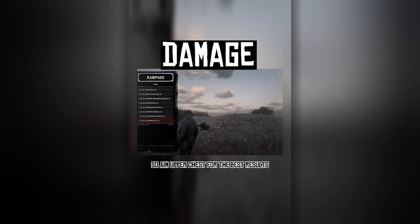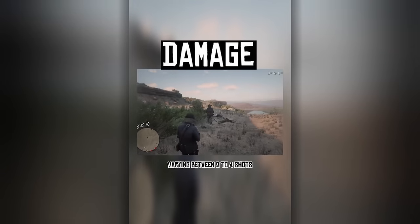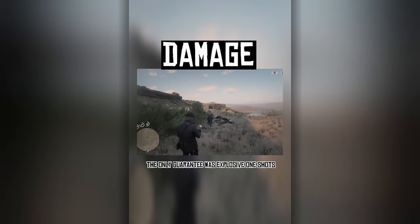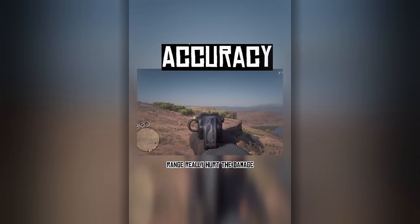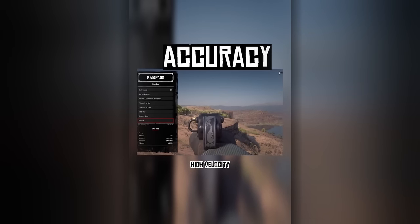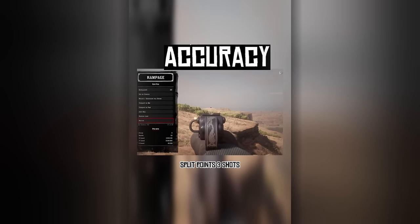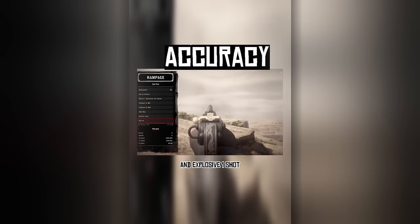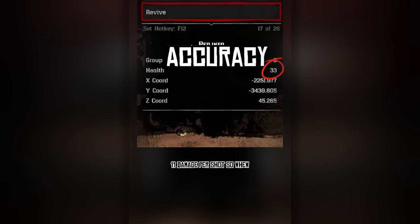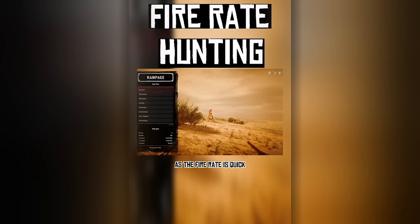Damage was all over the place, so aim upper chest for the best results. Dual wielding scattered the results even more, varying between 2-4 shots to end Dop. The only guarantees were explosive 1 shots and obviously headshots. Range really hurt the damage — 5 shots with regular bullets to take down Dop. High velocity was 7 bullets, might as well have taken the whole mag. Split points 3 shots, express 3 shots, explosive 1 shot. Using Rampage I saw that bullets were doing around 11 damage per shot. This doesn't mean the pistol completely sucks, as the fire rate is quick.